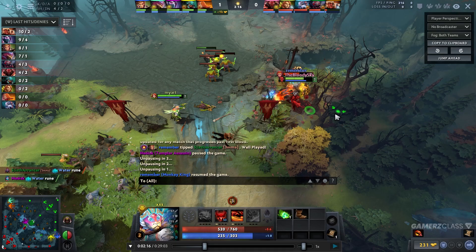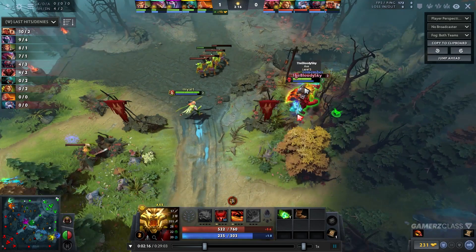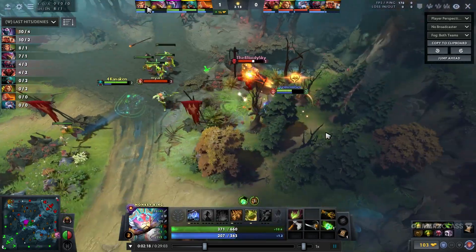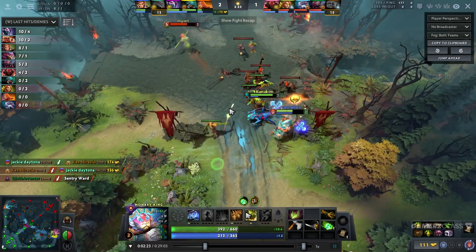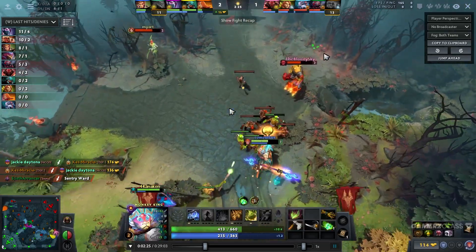I'm not really missing last hits — I am sort of — but it's really good because Axe only has four CS. Those four creeps translated into the gold from the Salve, since they got bounties or whatever. He doesn't have any meaningful gold anymore from last hits, so it doesn't really matter if I miss some last hits if the opponents also miss last hits in a favorable matchup, because the matchup is only going to get better for me.